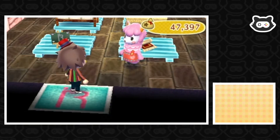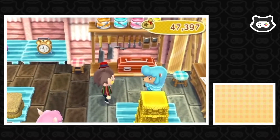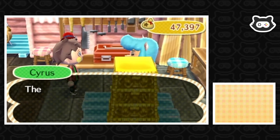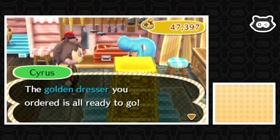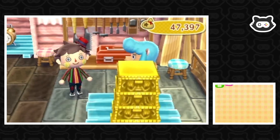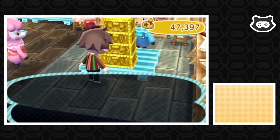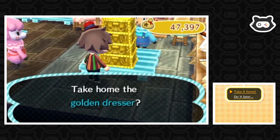Hey Rhys! Oh hello there, welcome. I'm excited — what's it going to be? It's going to be a bureau, or some sort of chest? Oh Maury, the golden dresser you ordered is all ready to go. It's sitting over there, so go pick it up and take it home ASAP. There we go — we've got a golden dresser, so we're just going to take it home.